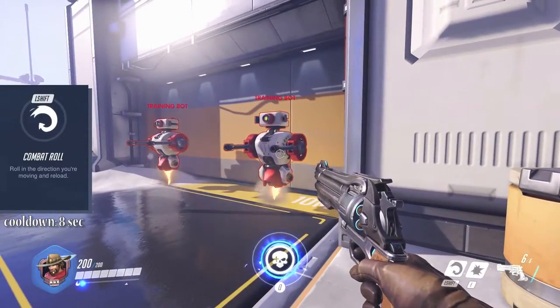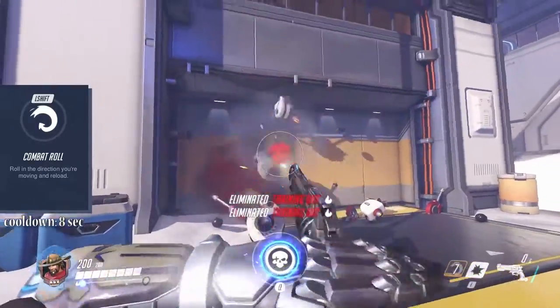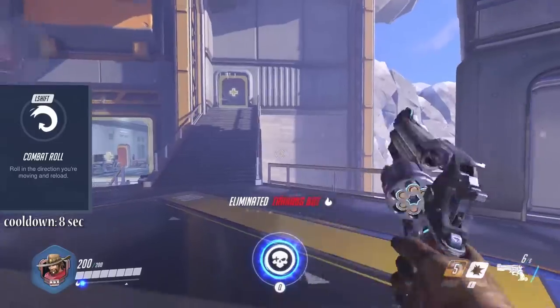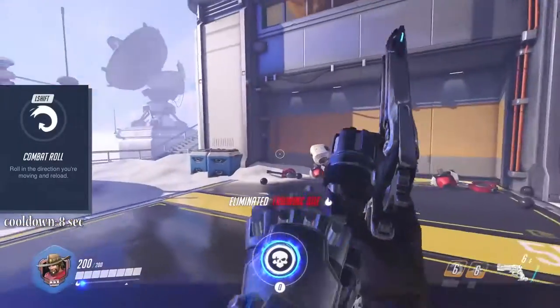McCree's left shift ability makes a good combo with the secondary fire. On pressing left shift he performs a dodge roll and completely reloads his weapon in the course of it, meaning you can go for a second burst right away.